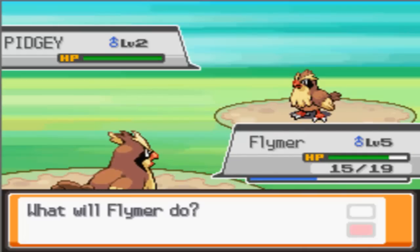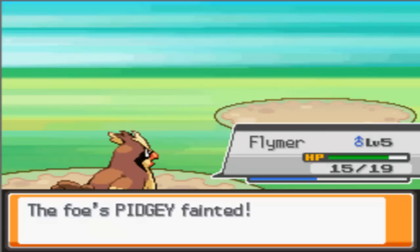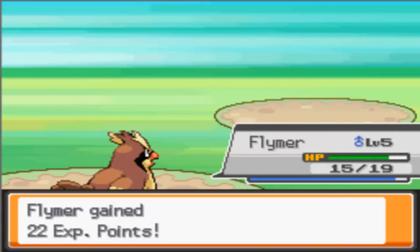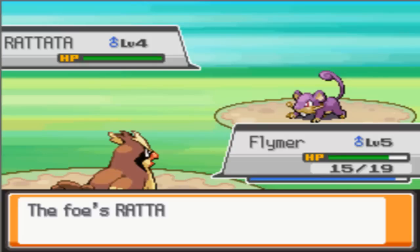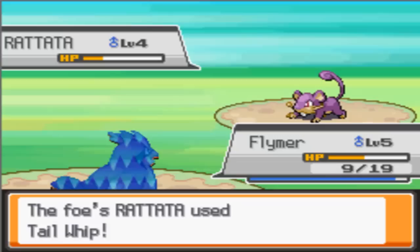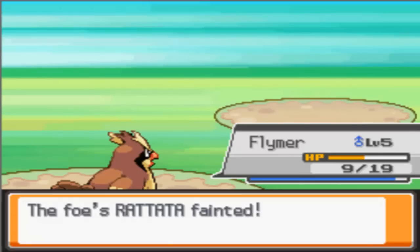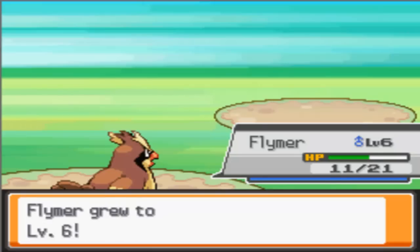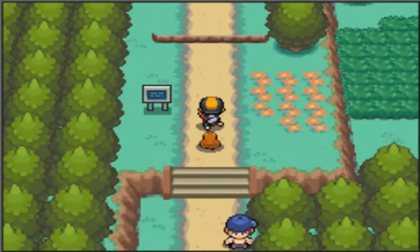Anyway, this next guy sends out his Pidgey, and Flyma will definitely be able to take this out seeing Flyma is three levels ahead of this thing. Oh, he's taking him out in one hit — critical hit, how lucky! Almost level six now and he sends out his Rattata. Let's see how much that does — six. One more Tackle and that's him out. See how it sits down — Flyma is in the zone. Now up to level six, and almost level seven. Flyma, you are my beast of the day. Anyway, moving straight on.